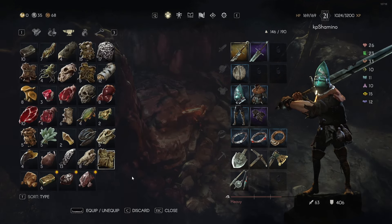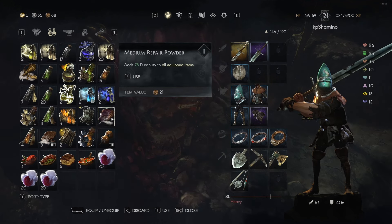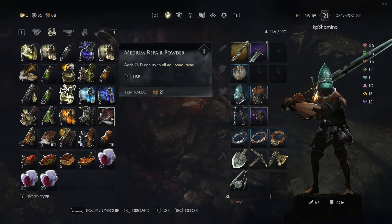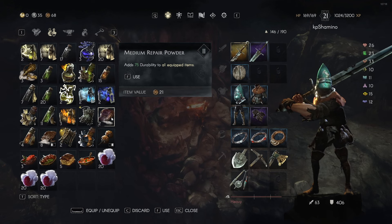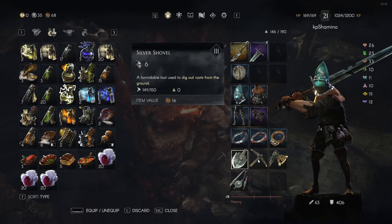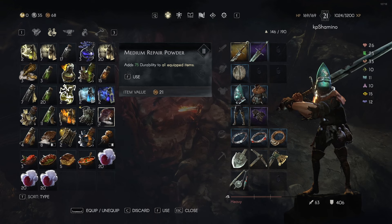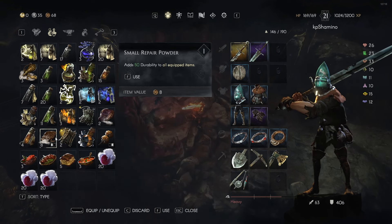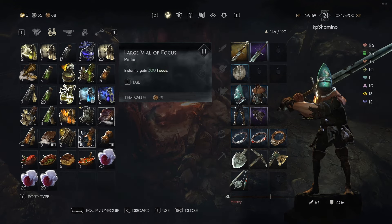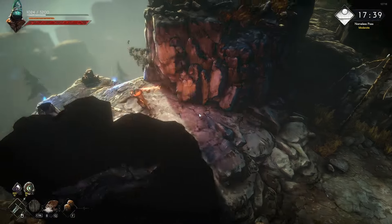Before we test the tools, here's a very important tip: always bring repair powders with you. As I mentioned, if a tool's durability hits zero it's destroyed. So if your tool is getting very low on durability, just use a repair powder. They also come in tiers — tier one, tier two, and tier three — so always keep some on you to stay safe.